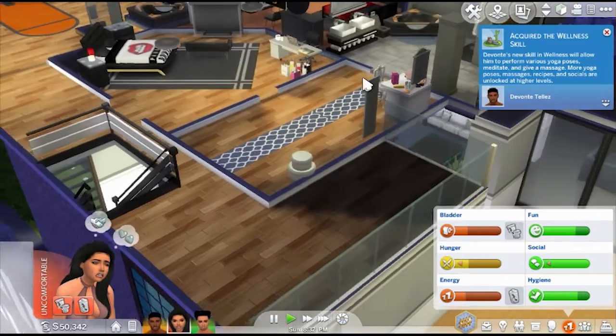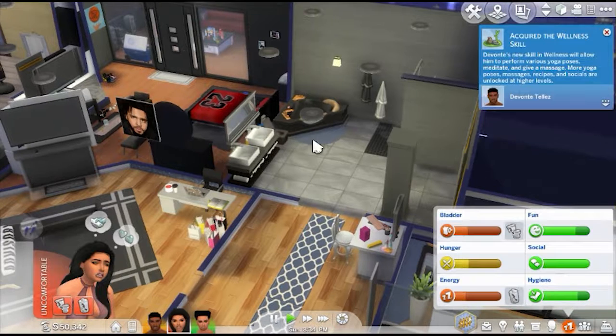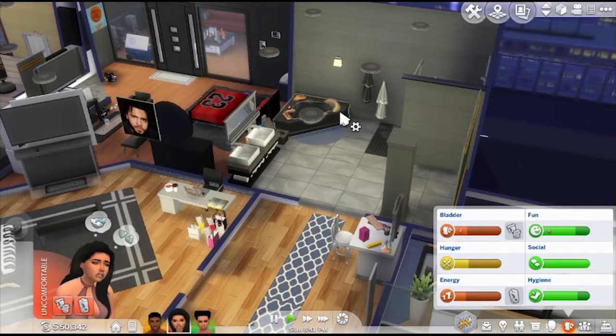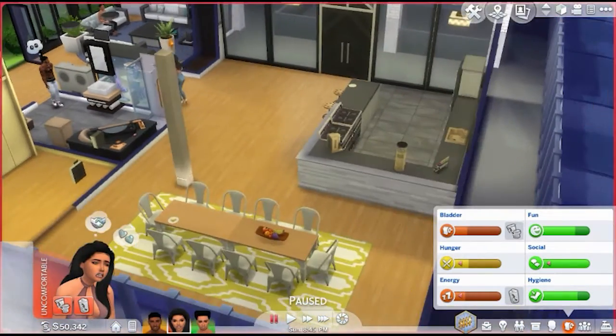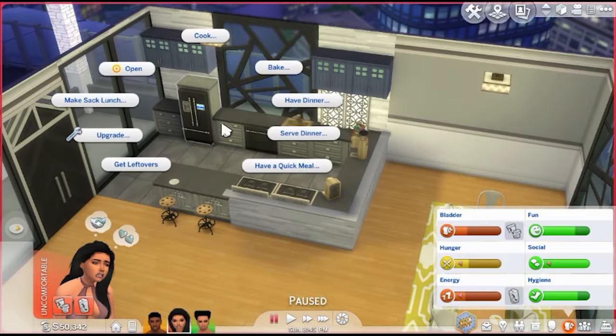She acquired the wellness skill — doing yoga or something. She's gonna go to the bathroom first. Oh, we probably should have her eat something first. Look, Devante is so tense because she was not here. She's gonna go clean this up and then grab something quick to eat.